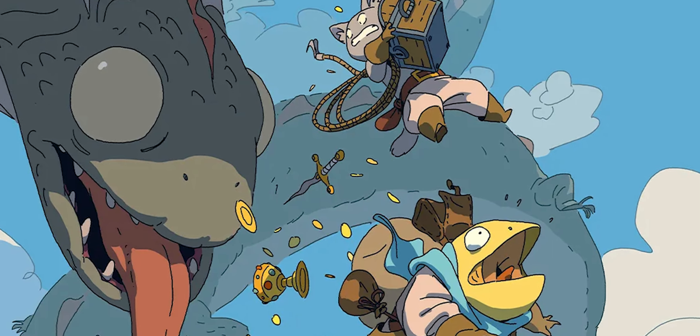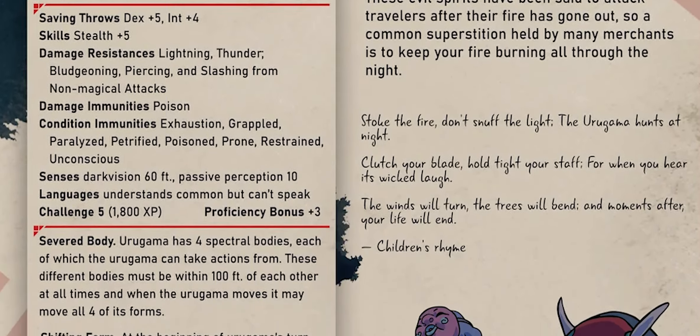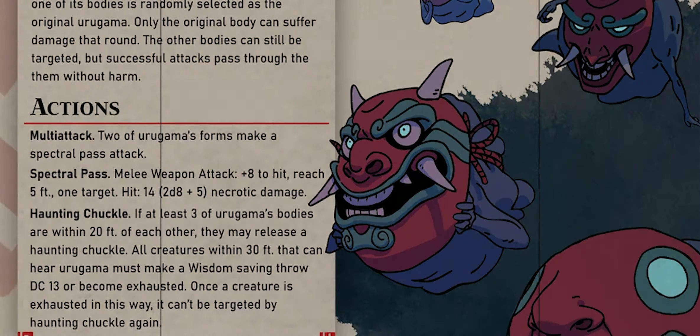Today I'll be presenting an encounter with the Wicked Urugama for levels 3 to 6. This will be easy to drop into a low-level Obojima campaign with amazing flexibility. Let's dive in.